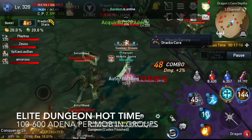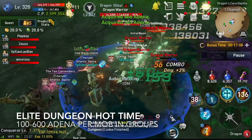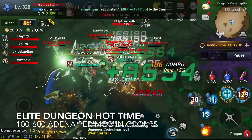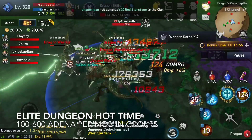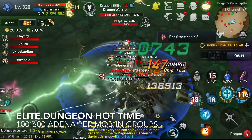Last but not least is completing your elite dungeon 30-minute free hot time on a daily basis. Being in a group will definitely increase the chance of obtaining the most amount of Adena that you can get on a daily basis. The buffs that you get from parties will help you farm higher level mobs, which will increase the Adena gain.